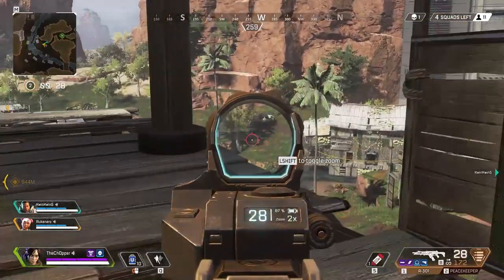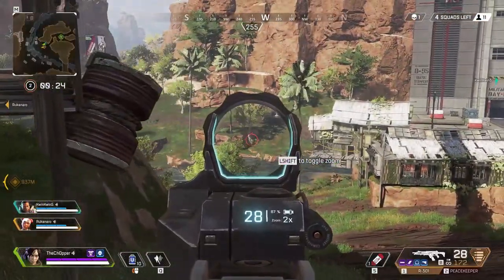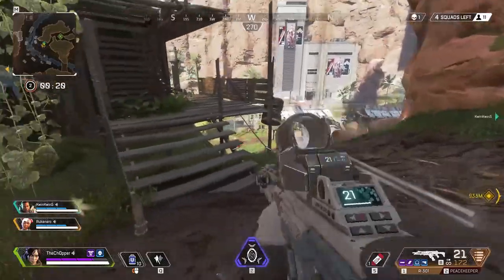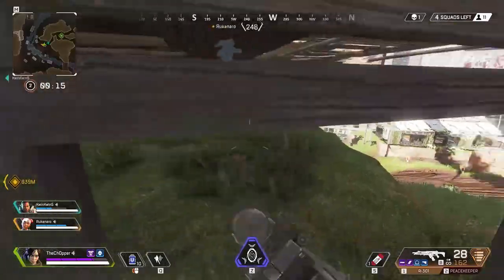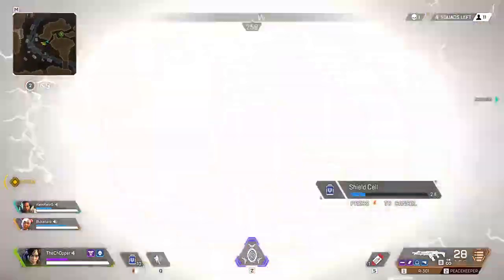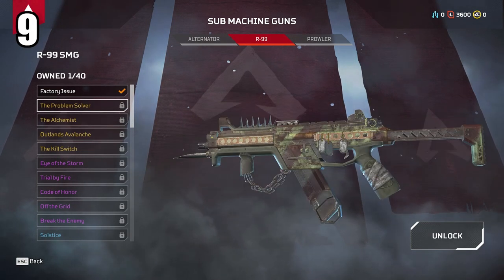The Peacekeeper is really nice to pair with an AR or even an SMG. I wouldn't recommend running a shotgun and a sniper because you leave the mid-range very open, and the meta doesn't support that right now. If you're running the Peacekeeper, pair it with an assault rifle and you'll be good. As a quick side note, the Peacekeeper might be the easiest gun to ease you into the game if you're new to FPS or new to Apex Legends.